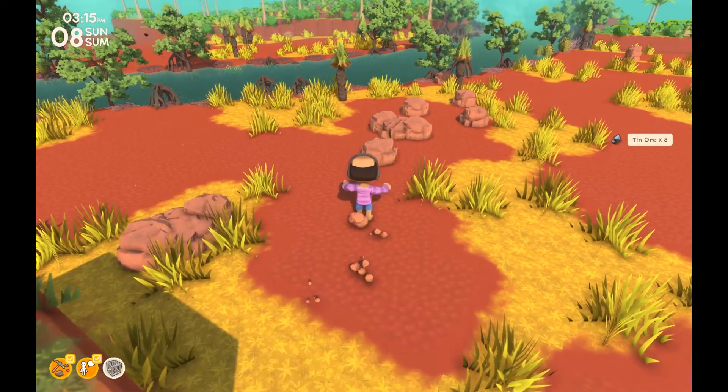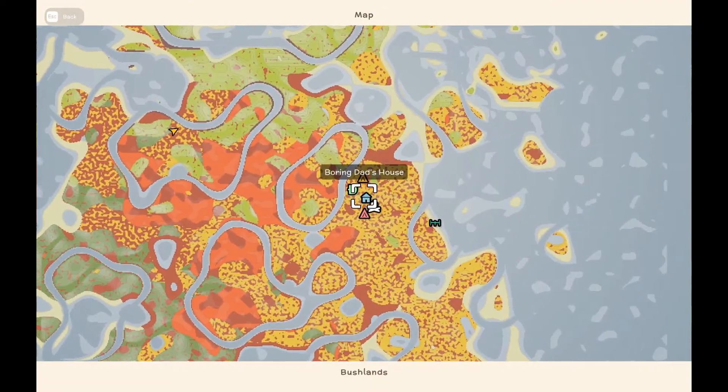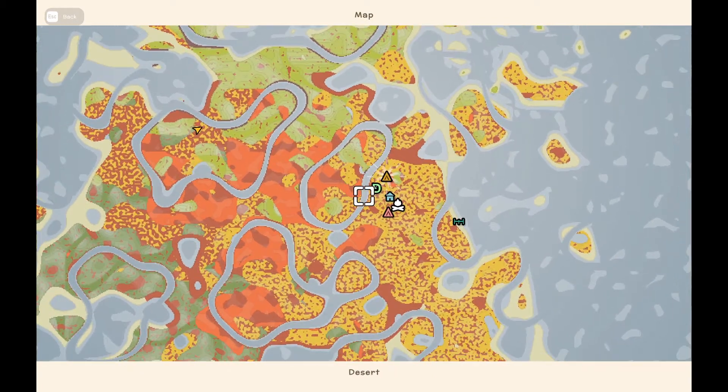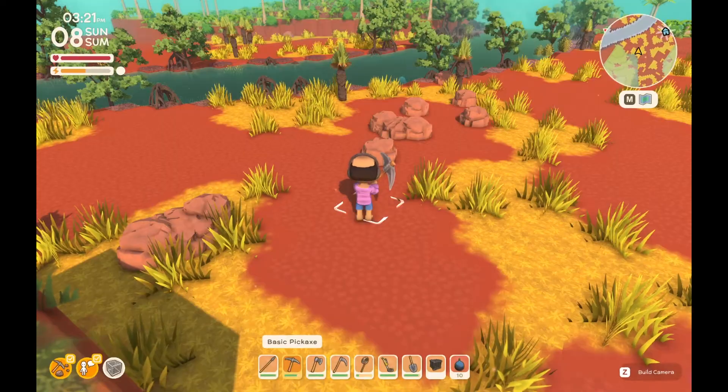Any tin anywhere. Oh, here's some — as long as we get two out of here, we'll be alright. There we go, we've got three. Let's highlight our house so we can get back there nice and easily. There's the visitor site, there's base tent, John's goods — oh yeah, that's us.